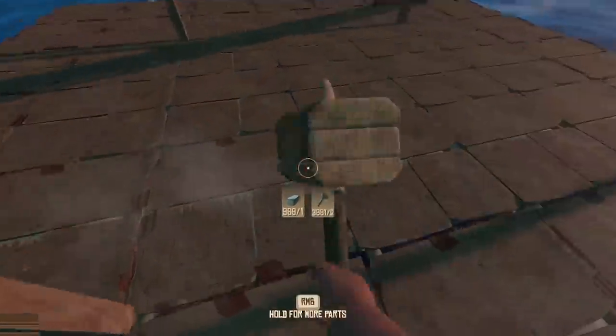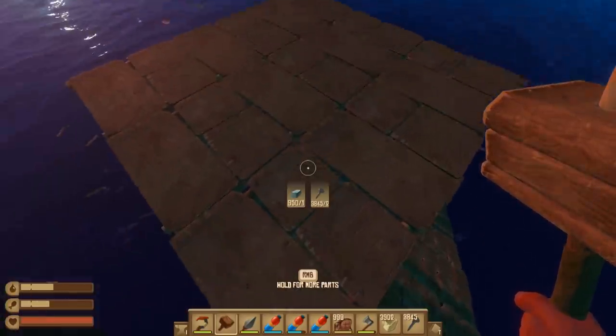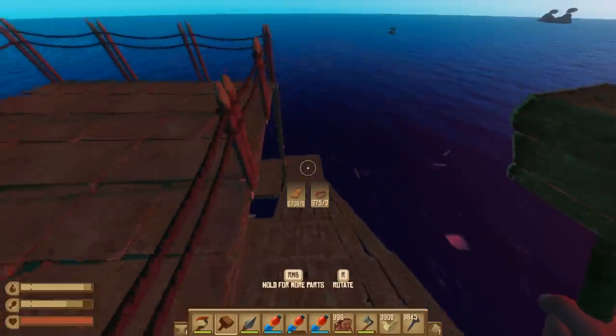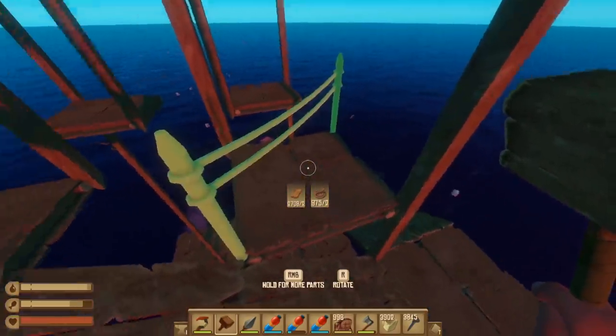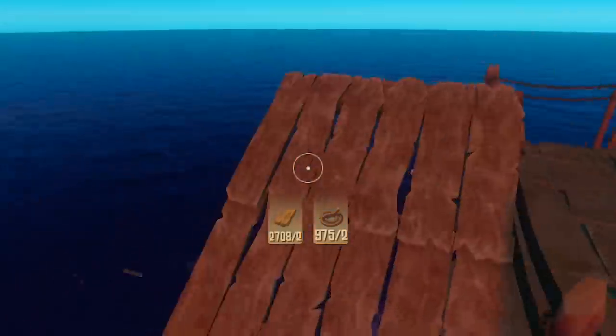I'm going to fix this before he starts to eat the top layer. Anyways, this is what the platform's going to look like. We just need to build a thousand of these, a million feet high. I just put floor pieces on top of the bottom poles and put poles from the inside up. Make sense? Close enough.